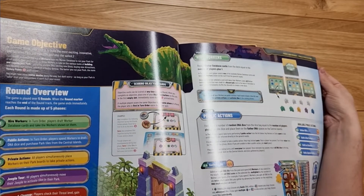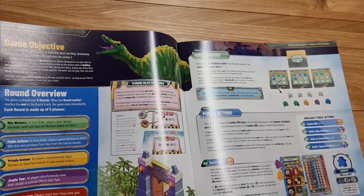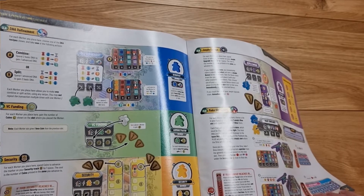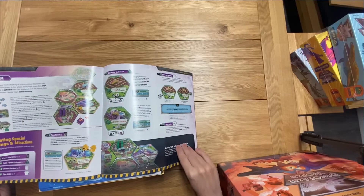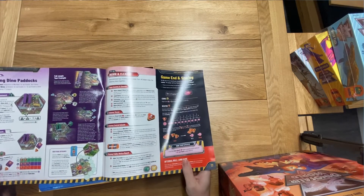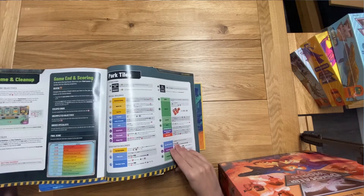The objective in Dinosaur World — your goal is to build the most exciting, innovative and lucrative park you can, and also the safest. So again you're hiring workers, gathering DNA, building your attractions. A lot of similar things from the first game. You've got the Jeeples which is very different — they were not around in the first one. And I believe they've also got rid of the thugs who would sneak into your park, avoid getting eaten and just take up space for regular guests — they don't seem to be appearing in this rule book.